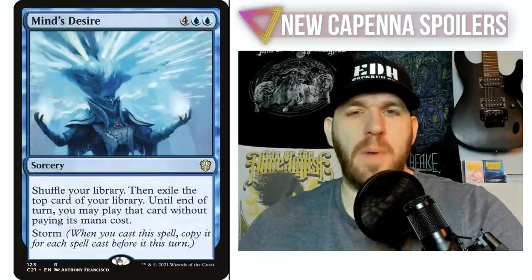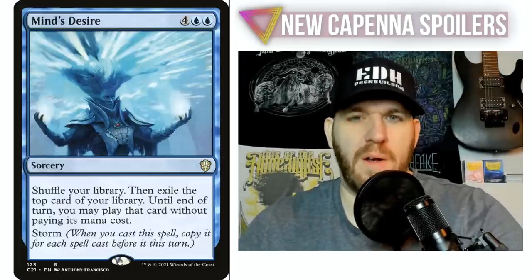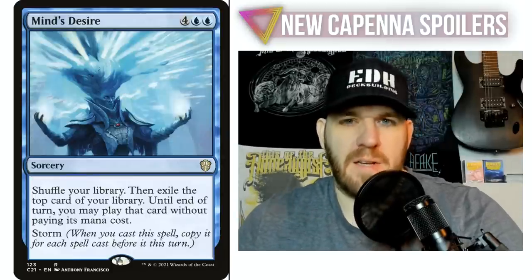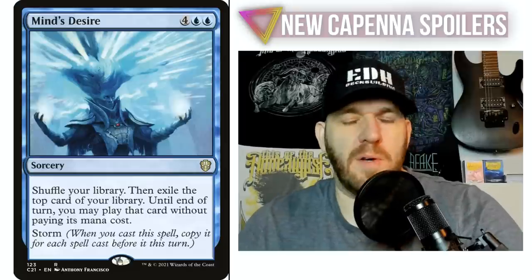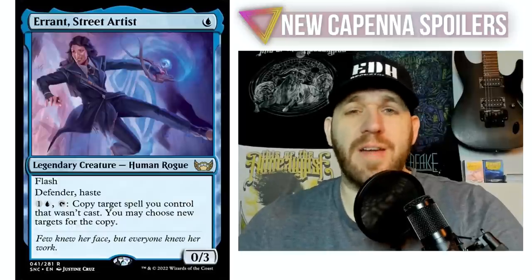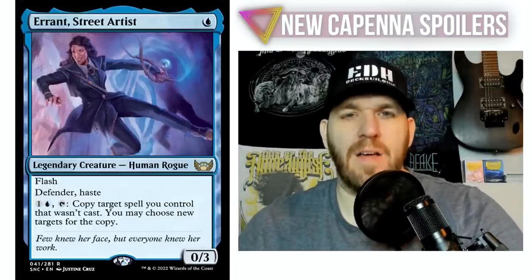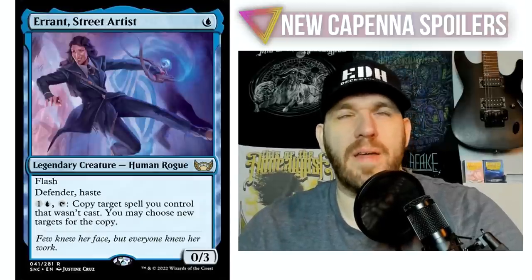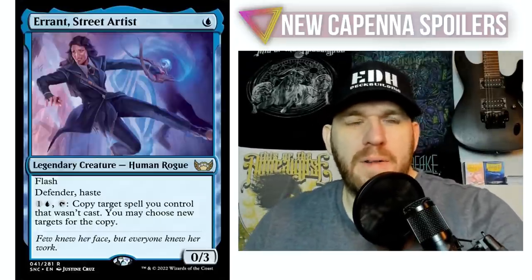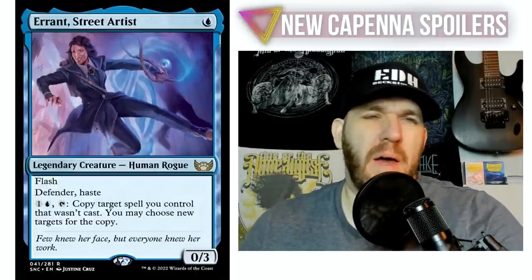The copies are a spell that you didn't cast — the copies are just put directly on the stack. So that's what you want to go for here: you want to find things that will put a spell directly on the stack without you actually having to cast it. A lot of people will probably look at this ability and think, oh well, if I cast something for free maybe I can copy it — but no, even if you cast something for free you're still casting it. It has to be put on the stack without actually casting it, and copying is the one that immediately comes to mind.